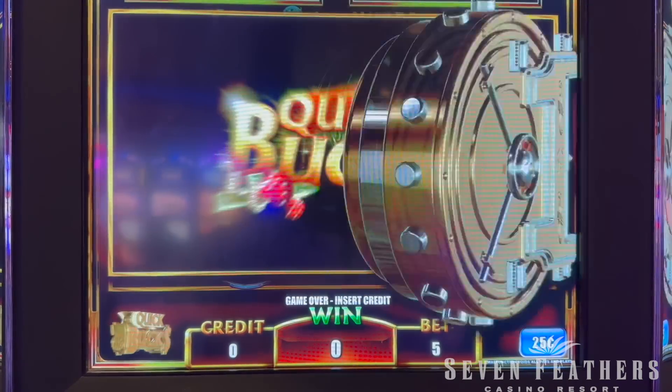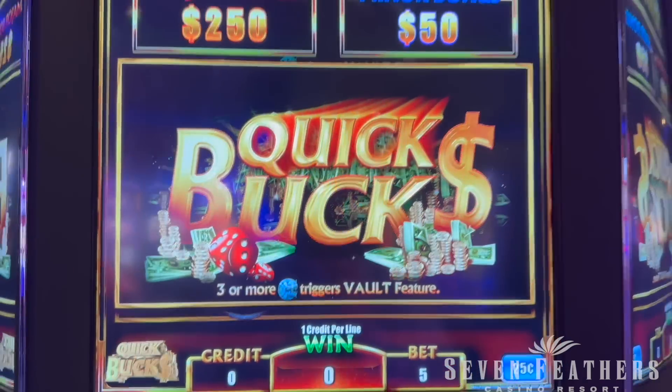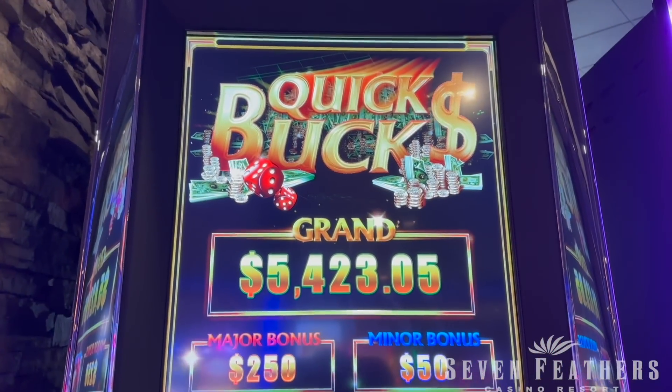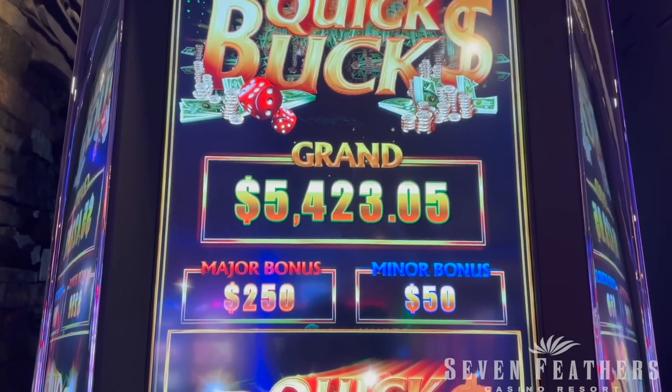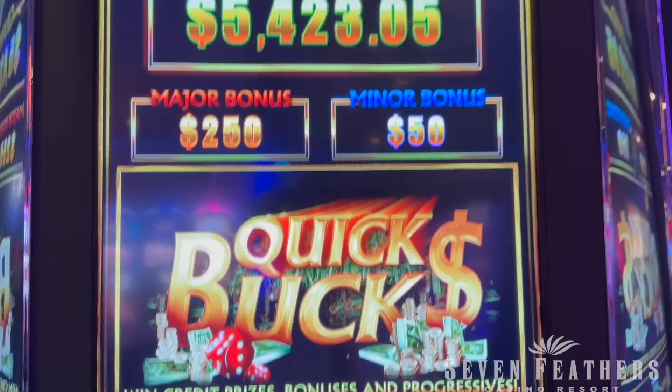All right guys, we are here at Seven Feathers Casino Resort in Canyonville, Oregon, and we moved on over to Quick Bucks. This is another Ainsworth game, but I've never played this one before, and this one doesn't have must-hit-by progressives. This just has a normal grand progressive as well as a major bonus and a minor bonus.